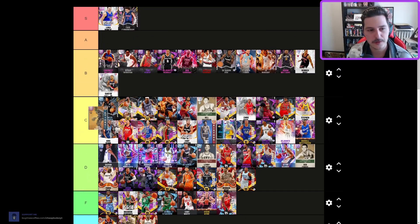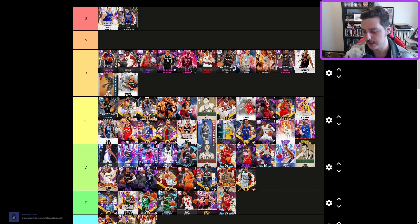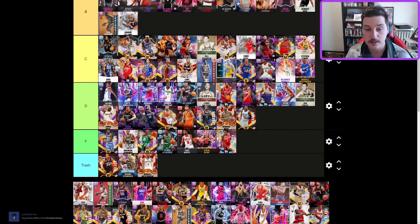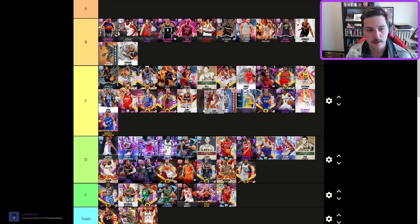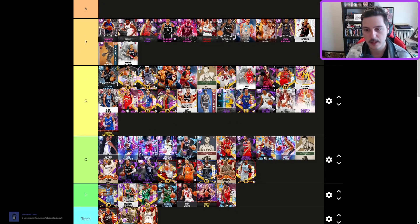Earl Monroe — controversial — B tier. I legitimately believe he's better than every point guard in C tier. A lot of people just haven't used Earl Monroe and he's really good. Eric Bledsoe — very good ruby point guard, C tier.